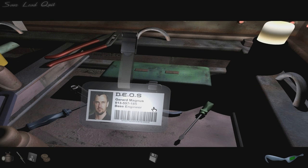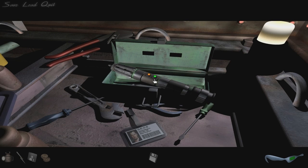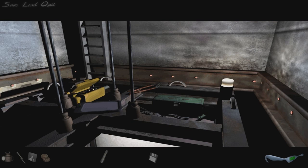DEOS. Gerard Magnus — base engineer. Can I pick up any of his tools? Something in here — yes! What is this? I have no idea, but it looks like a lightsaber. It probably isn't, but I'm sure it'll come in handy. Some sort of engineering tool — it could be something with a laser. Maybe I'm not too far off saying it's a lightsaber.